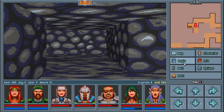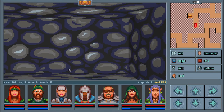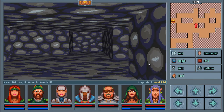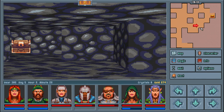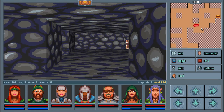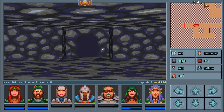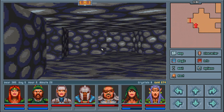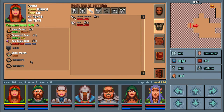I want to explore every tile in case we miss something. I just want to heal and check the map. That's deep - exit. I think we have discovered everything in the Northern Mountain Caverns, and I believe we can level up - yes we can, beautiful!